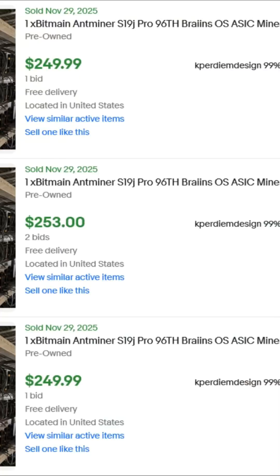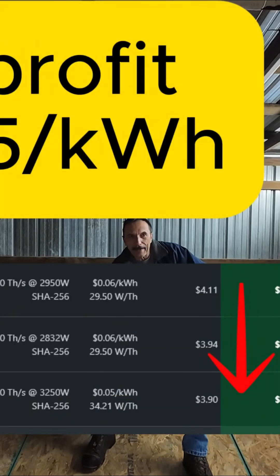Right now we're getting into a good time to start buying S19s again. I've seen on eBay there's a seller right now selling them for $250 with free shipping, so I'm thinking probably within the next month or so we're going to be seeing $100 S19s. If the Bitcoin price stays about where it is, the bigger farms are going to start dumping them because unless they have better than five-cent-a-kilowatt-hour electric rates, they're losing money running them.